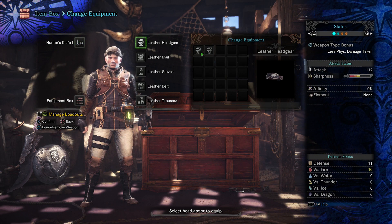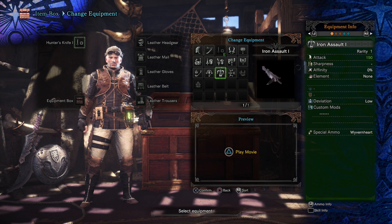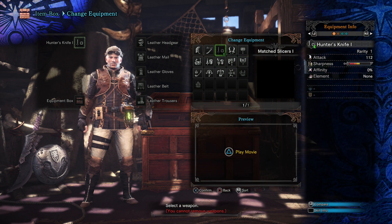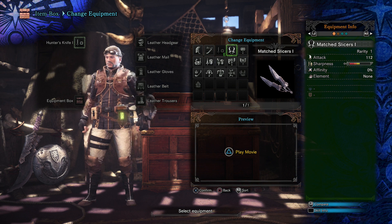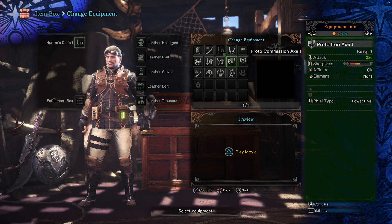We do not want the hunter's knife — we want ourselves the iron katana. What do all these games have? What's a mauled rune? There's also an iron bow, iron assault, chain blitz, iron blade, commission axe. It's not actually telling me what the weapon style is. These are the dual blades — I'll probably use them at some point. I do like the dual blades. Hammers are pretty good. I think one of these is probably a switch axe and one's a hammer.